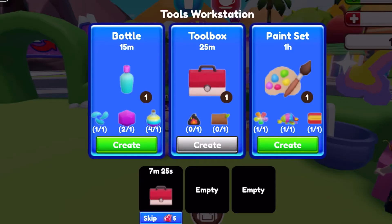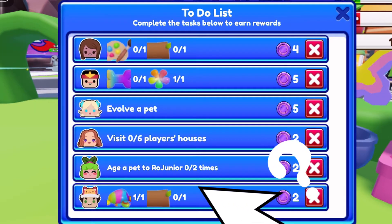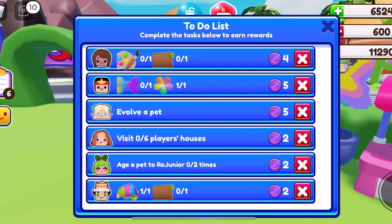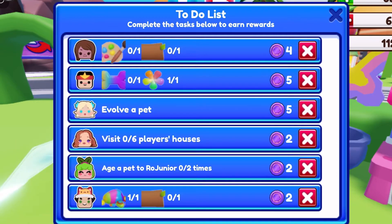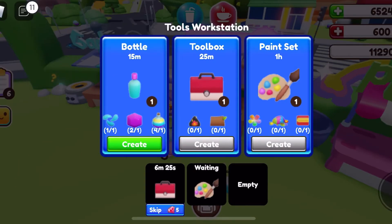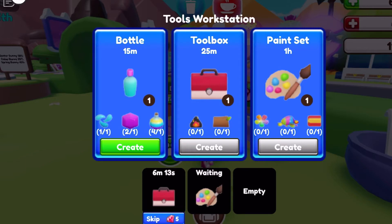The paint set says 'create' — we got the flower essence, the rainbow rock, and the fabric. Keep in mind when you look at your to-do list, it shows rainbow rock and log at the bottom. If I collected that one I wouldn't have the rainbow rock for the top one that gives more petling tokens. So if you keep accepting the lower ones you'll have to work even longer to make the higher ones — always keep that in mind. Let's create the paint set — that's going to take one hour. The toolbox has six minutes and the paint set has one hour, because I'm doing two at one station.